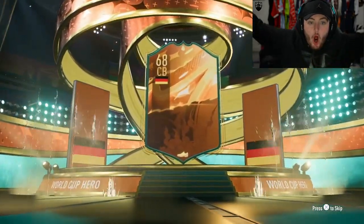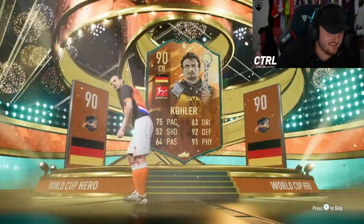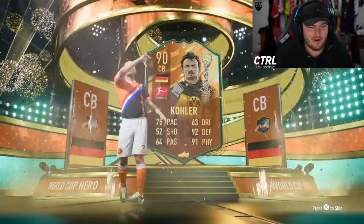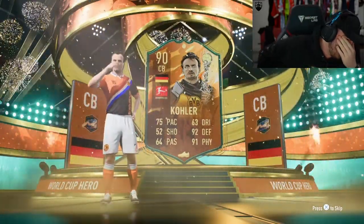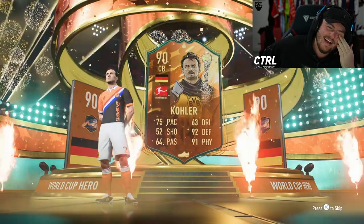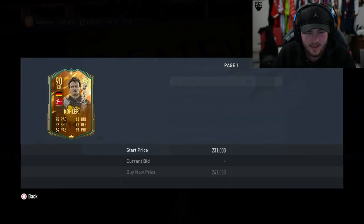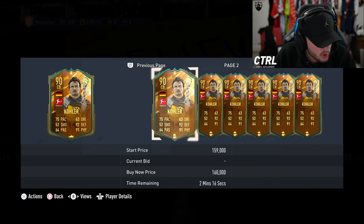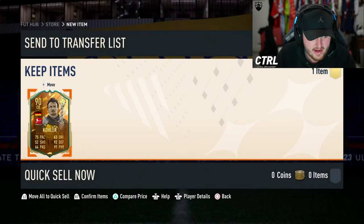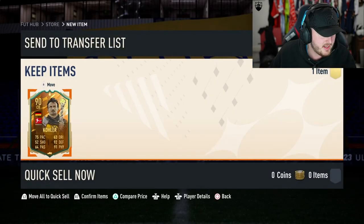Here we go. Hopefully we get a Yaya Torre. I forgot this guy existed - I literally didn't even know he had a World Cup Hero card. I thought that was Vola. I was certain that was Vola. Unfortunately, we get ourselves a World Cup Hero Cola. I'm not a Pepsi guy myself. He is surprisingly actually not terribly priced - about 140k. That's definitely more than the SBC. I don't see the desire for this card much - it just seems quite sluggish and slow.